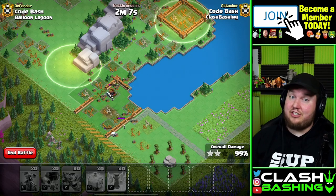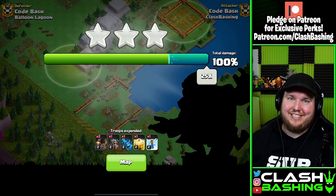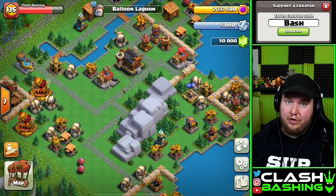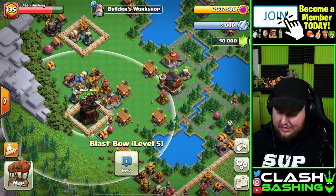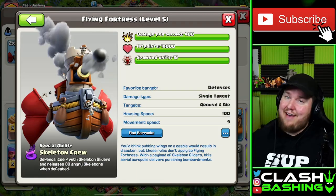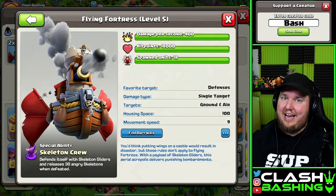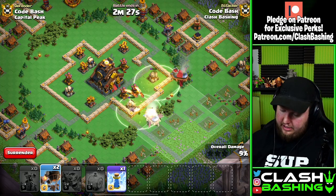Let me know what you guys think of that in the comments — do you like it, do you love it? I love the Flying Fortress, one of my favorite units in the Clan Capital, and we finished that one off with a three star! To finish off, let's look at both districts maxed out at level five — they look really intimidating. At Builder's Workshop you may see another new defense: the Blast Bow. Once upgraded, these are going to be really crazy and strong to go against.